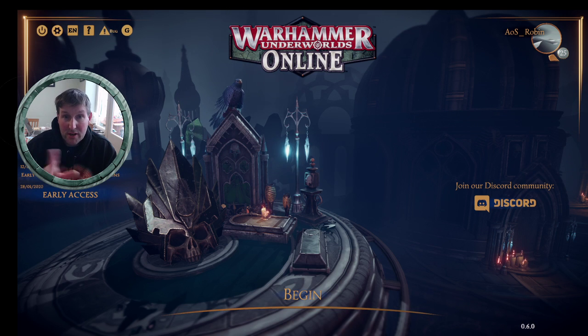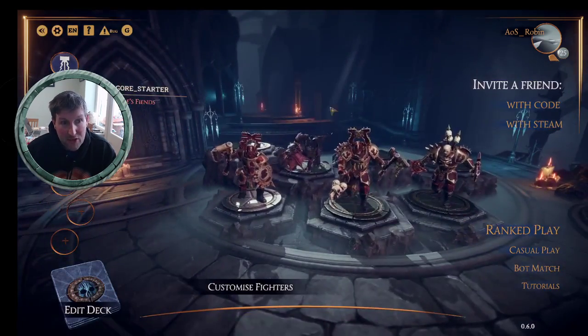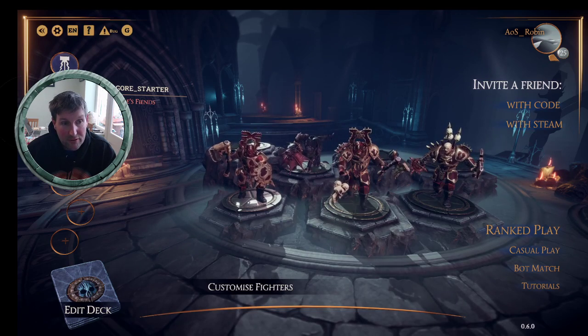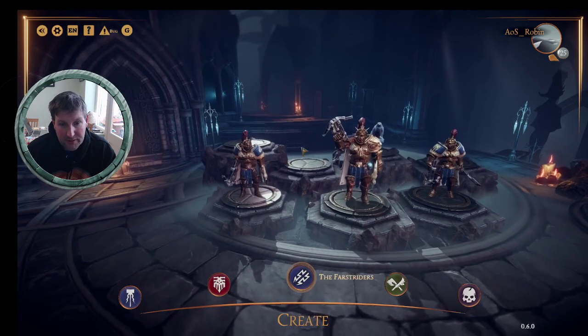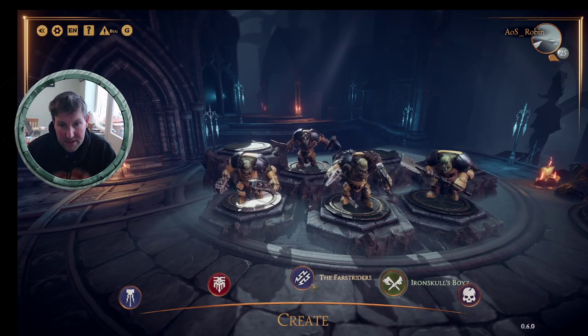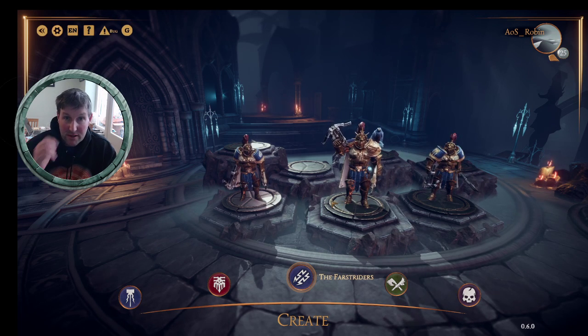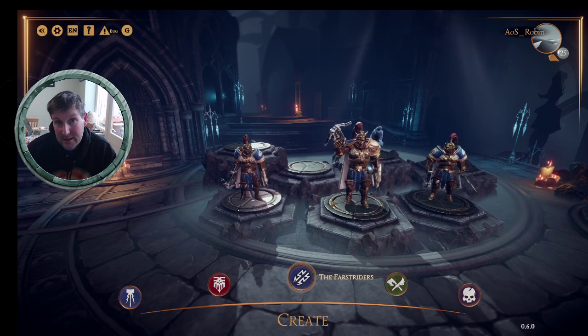We've also got a beautiful new looking console to look at - it's not massively different, it's got a new picture. If we click in here, you've only got the four warbands here, but if you click on one of these pluses and then go to this panel here, you can choose all the existing warbands including the Fastriders.